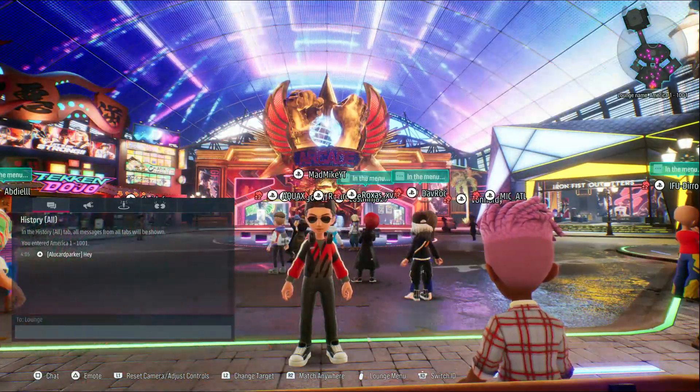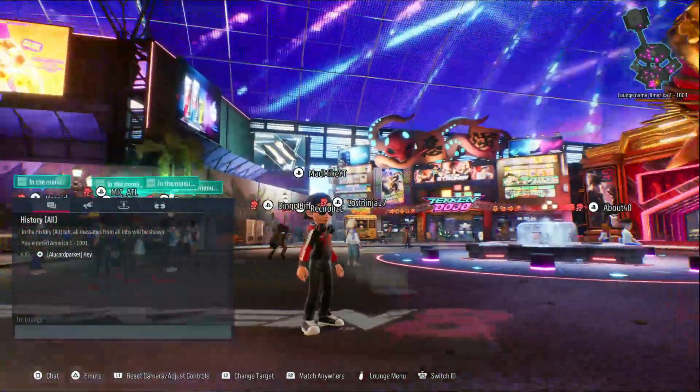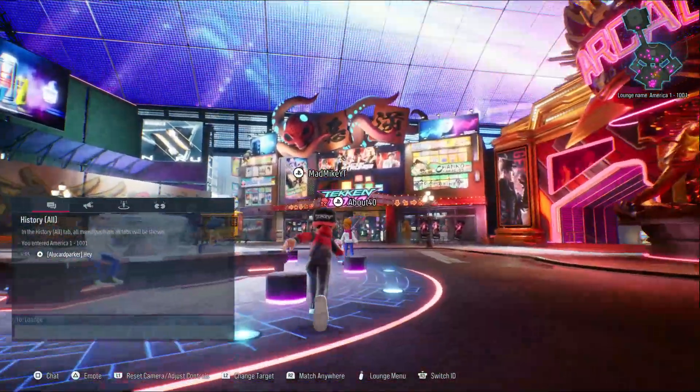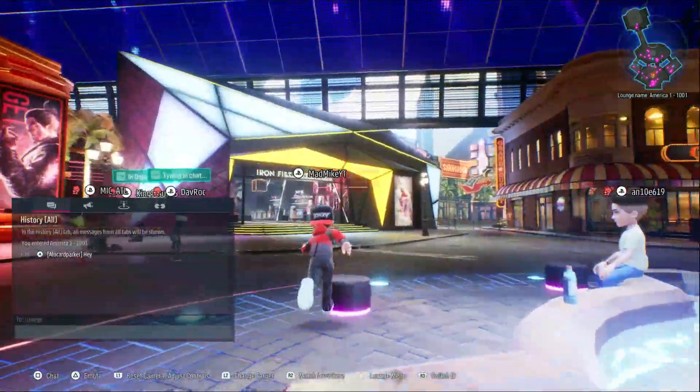We're here in the Tekken 8 Fight Lounge and look at this — this is beautiful. My character is looking good, and you gotta love that callback to Tekken 7 right there. And Yoshimitsu — look at that, Tekken 7 Yoshimitsu. There's the Tekken Dojo. Let's check all of this out.